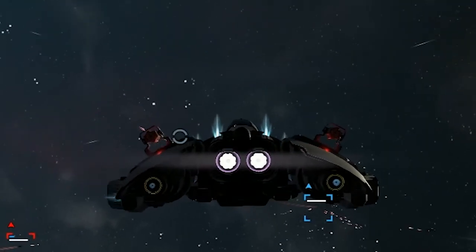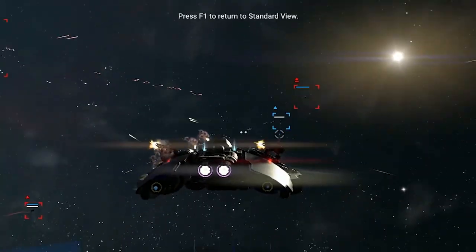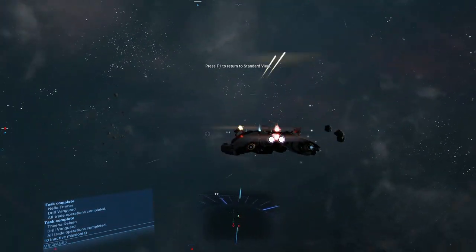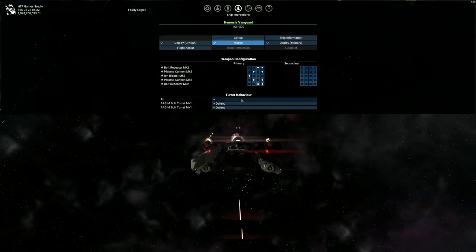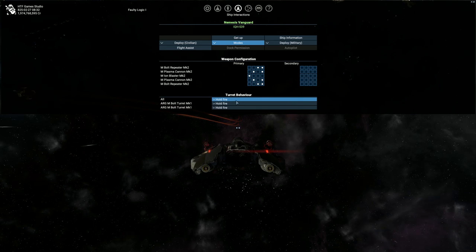Defend will make your turrets attack any enemy that attacks you first, and they won't stop until the target is destroyed. Your turrets will also disengage the enemy if you go out of range. Another way to stop the turret shooting is to choose another type of behavior.